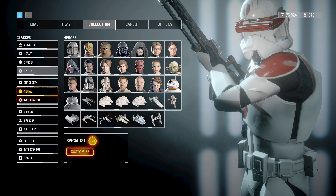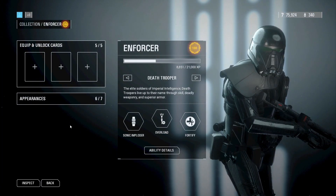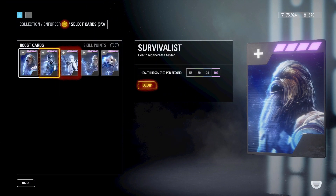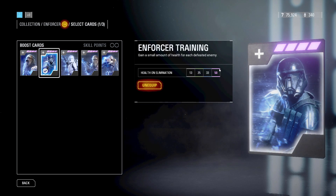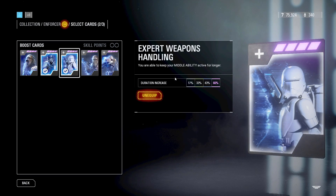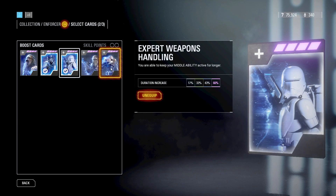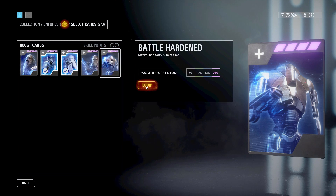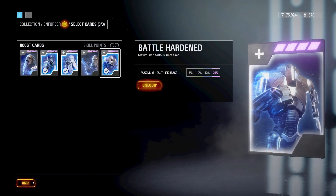That wraps up all the base infantry classes. Now we're going to move on to the reinforcement infantry classes. Let's start off with the Enforcer class. The first star card you should equip is Enforcer Training, which will give you health on kill — this is so important, as the Enforcer will get a lot of kills but they're also going to be taking a lot of damage. The next star card you should equip is Expert Weapons Handling, which will increase the duration of your middle ability, and your middle ability is usually the most powerful, so it's very important to cultivate the uses for that. The last star card you should equip is Battle Hardened, which will increase your base health. Survivability is the key.